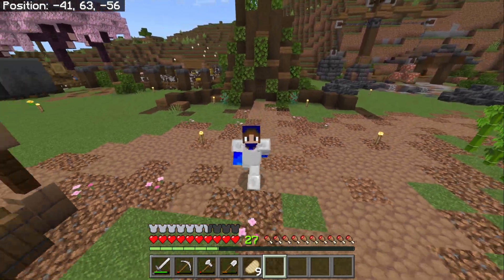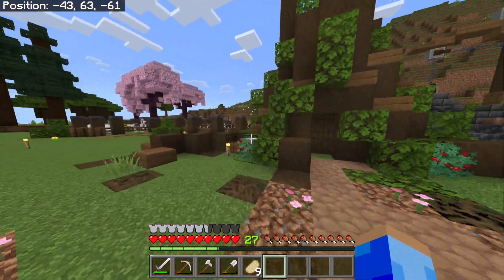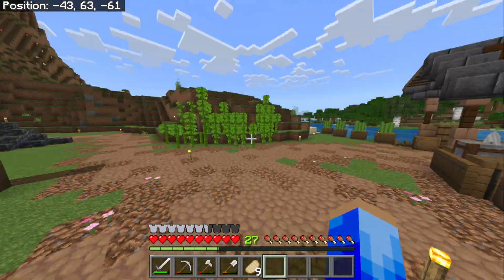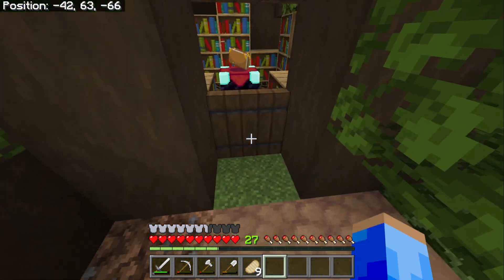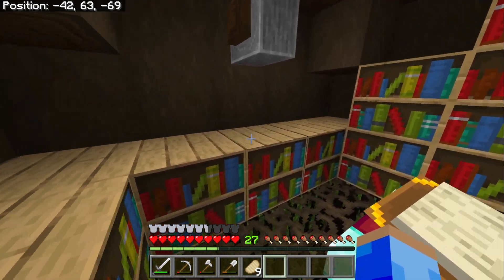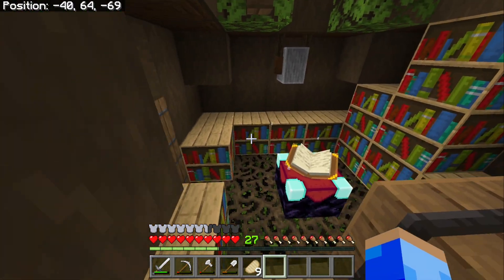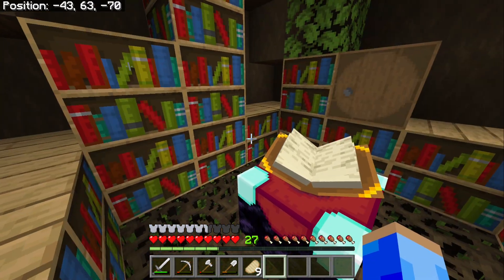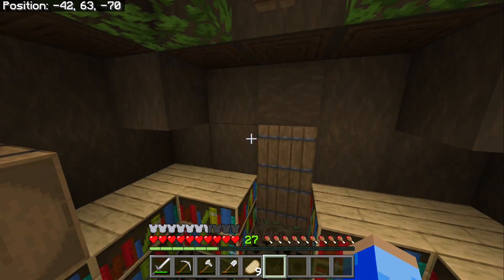Hello, I'm FrostedFog. Welcome to today's video. On the last episode, we worked on this tree trunk where we kept our enchanting table. I forgot — I totally forgot about the new bookshelves. We could have added them here to make the place look better and hold our books and everything. I don't know, they just never came to my mind when I was building this.